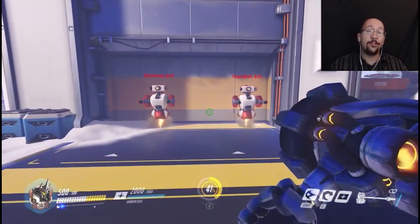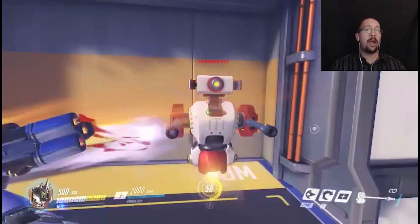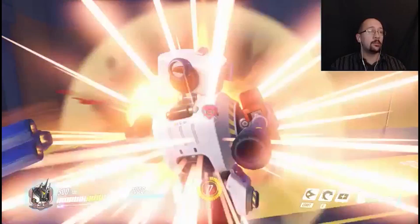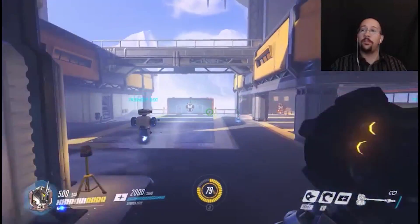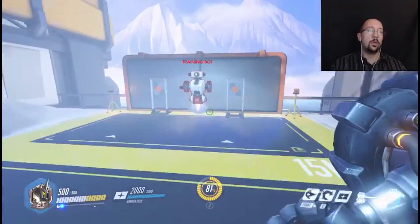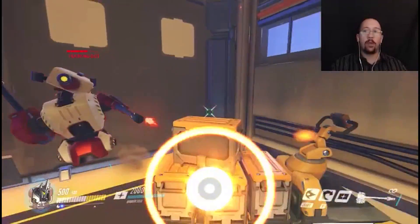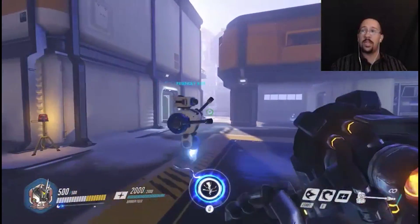First off, Reinhardt, if you haven't noticed, is a melee character. His weapon is a giant rocket-powered hammer — or axe, depending on which skin you have. It allows you to knock your enemies from side to side and does a decent amount of damage. It's mostly for disruption, making your enemies scatter and focus on you. Reinhardt is a tank after all, and it's his job to direct fire to him.